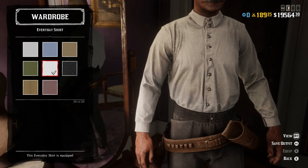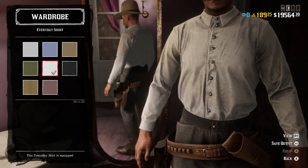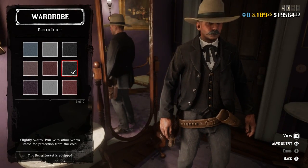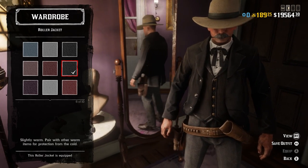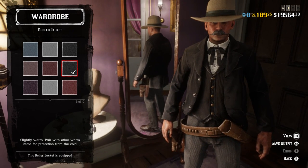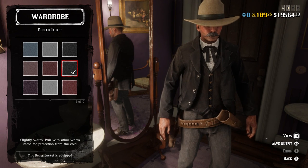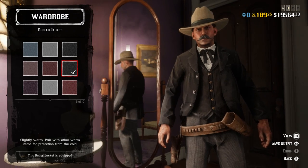For the shirt, this clean variant of the white everyday shirt is going to be the way to go — any white shirt works but this one looks the best and fits the theme of his character from the movie. For the jacket I chose the clean black variant of the roller jacket. There are a couple other options — a black worsted coat, a black everyman jacket, and a black Antoine jacket that all look similar — but I think the roller jacket looks the best and most like what he wears in the movie. It can't be too long, so no duster or Marshall's coat; it needs to end right around where the gun belt is.